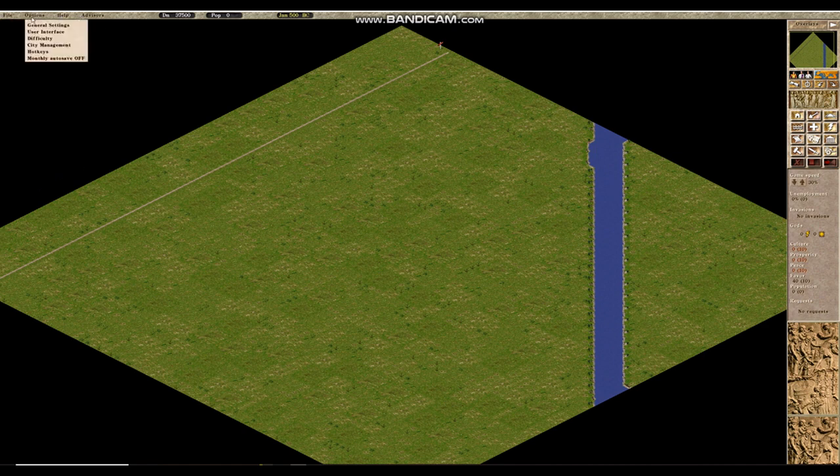Another tab is called Options. From here you can customize the game speed, difficulty setting, and other features if you are using Augustus mod. Right next to this is your city coffers status. The DN stands for denarii, which is the currency of the Roman Empire in this game. Right now we have 37,500 denarii in the city's coffers.